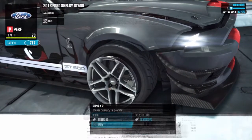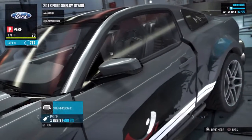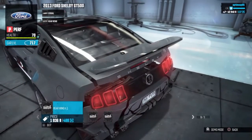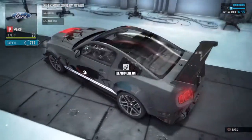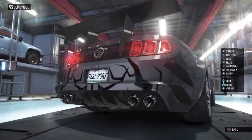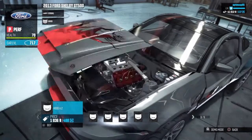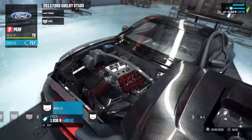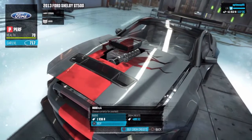Rims — I like that. Side mirrors — I like that. Rear wing — let's see how that looks real quick. I like that. Hood — that looks nice right here, I like that.